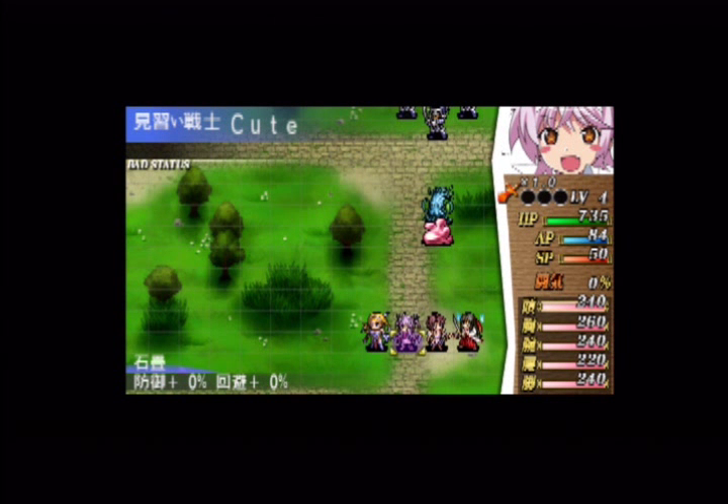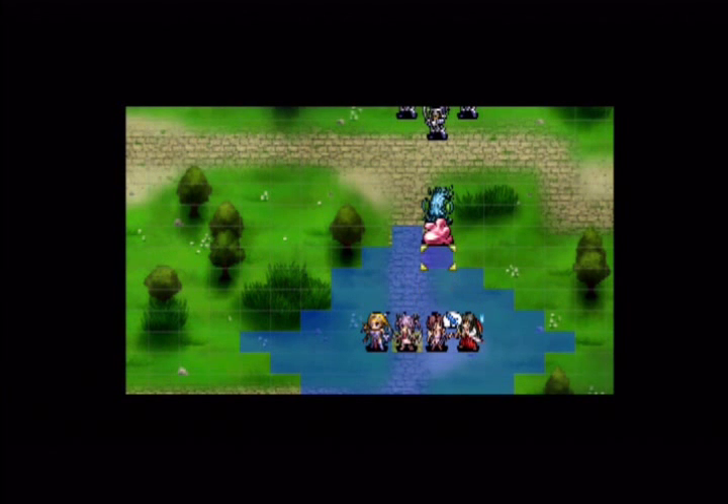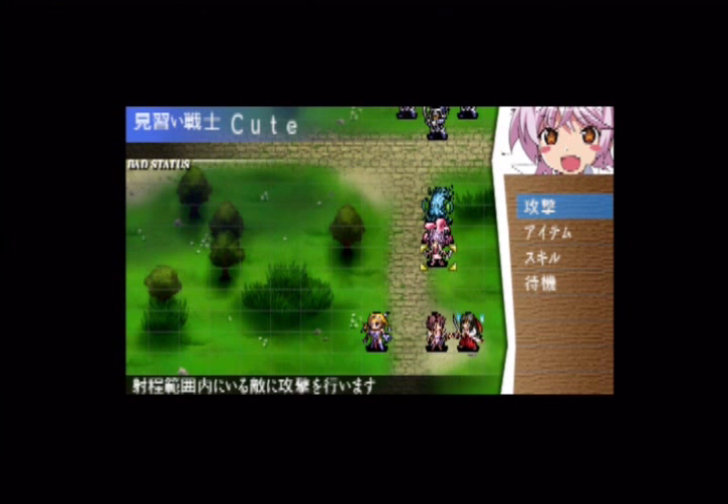We'll choose Go and we're currently selected on one of our allied characters — Cute. We can see information about her: she is a warrior type, has no gems selected, and is level 4. We can see her HP, action points, skill points, how much armor her various body parts have, and the gauge that fills up as you get hit. We have a context menu with movement, item, skill, and status. After moving, you'll see that the character John has a sword bubble floating over his head — Cute and John get along well, so they have the ability to combine attacks. Any character you can do that with will show this icon.